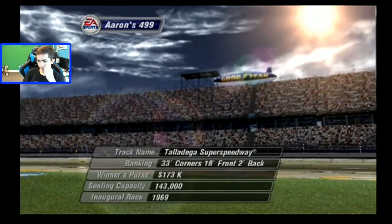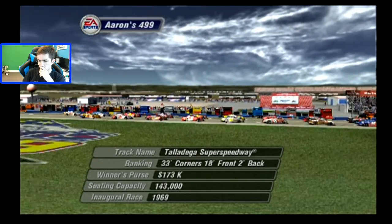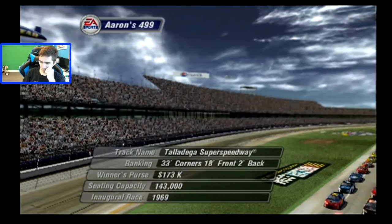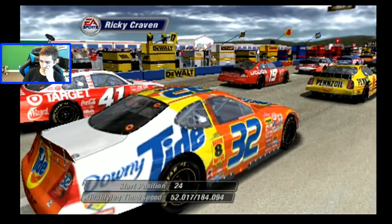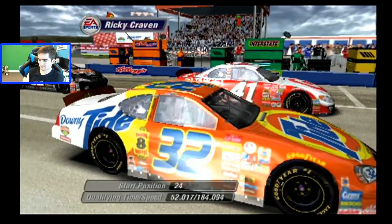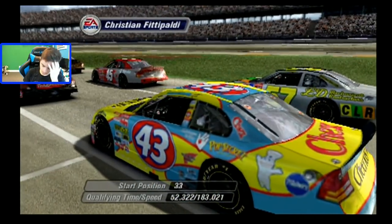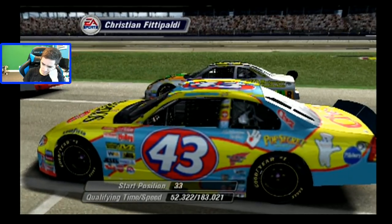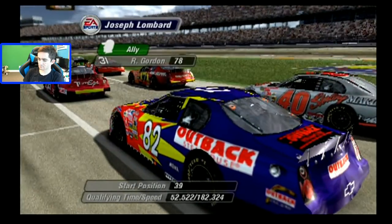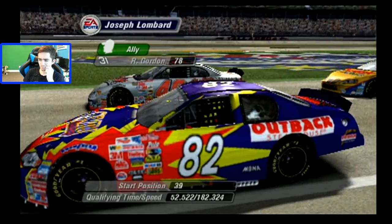The NASCAR Winston Cup Series visits the famous Talladega Super Speedway today for the Aaron's 499. This is Joe Moore and Barney Hall for MRN. Some drivers will tell you finishing with their car in one piece is just as good as a win here. Ricky Craven will start farther back than he's used to — the Cheerios Dodge doesn't have too good a record at these big superspeedways, but everybody has a chance at these tracks. It's all about being in the right place with a few laps to go.